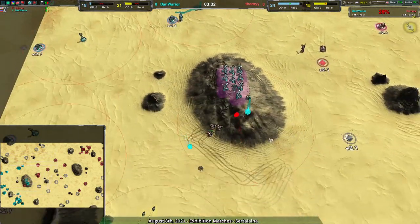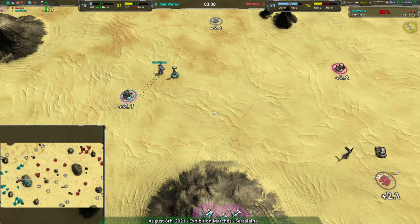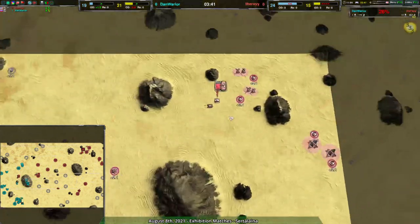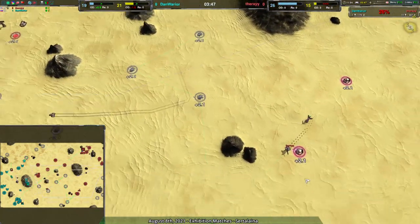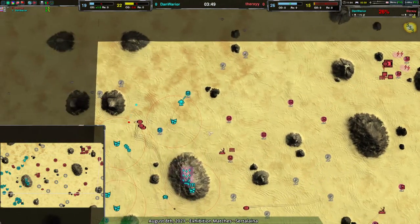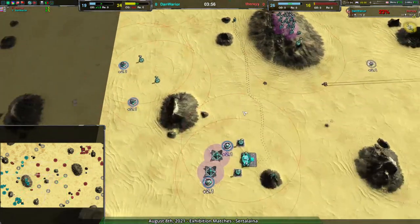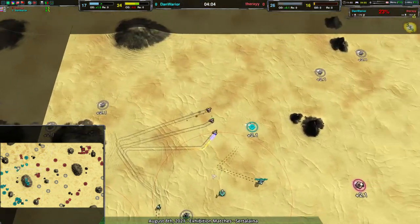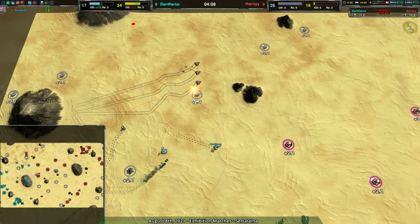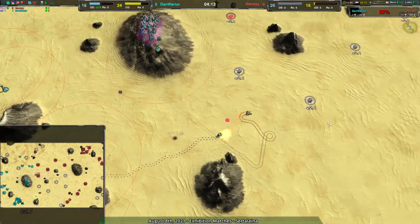Dan Warrior puts in chat that they remember this game. Already Therksy is managing to get all the metal. They're accessing metal badly — do they really not have any soldiers? No soldiers planned. Dan Warrior has some stuff planned but trying to deal with kodachis running around the map has been an absolute thorn in Dan Warrior's side. It's kind of lucky for them that Therksy hasn't been building enough energy to keep up.